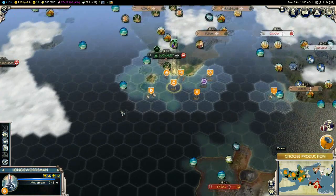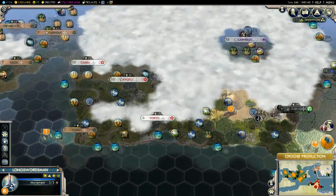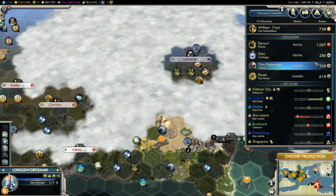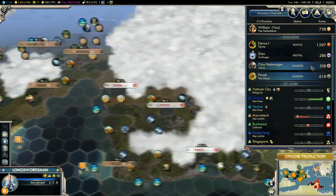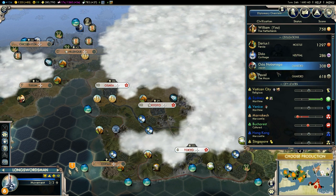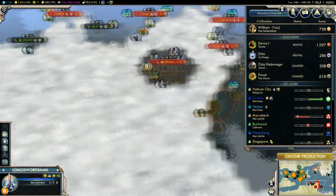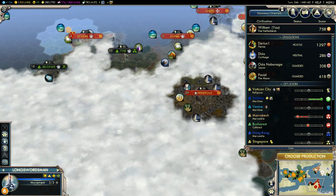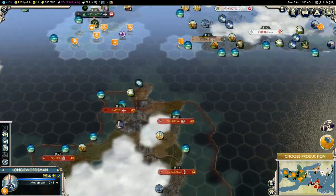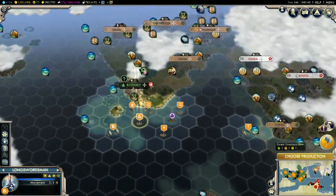We're not going to be attacking the Persians now. We're going to be attacking probably the Japanese because they seem to be the weakest, although the Carthaginians seem to be rather weak as well. Actually the Carthaginians are rather weak - the Persians are the strongest. So probably if we knock out the Japs and the Carthaginians, it'll just be a face-off between us two, and then once we get to the late 19th or early 1900s with better units, we'll finally take on the Persians. They only have this island and haven't expanded one bit.